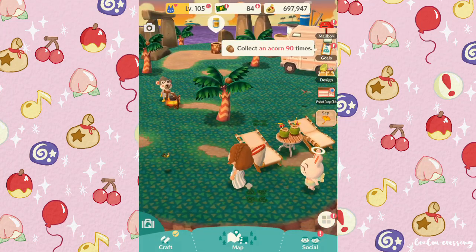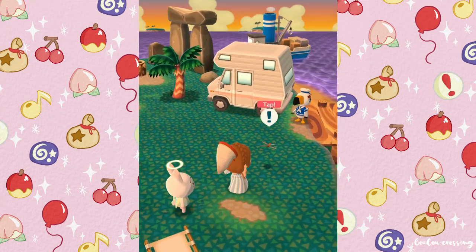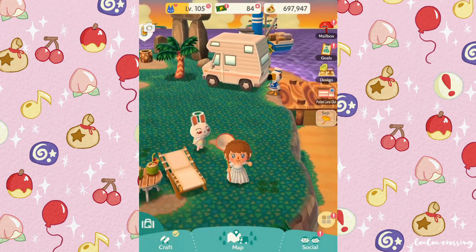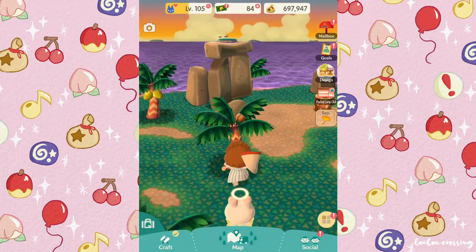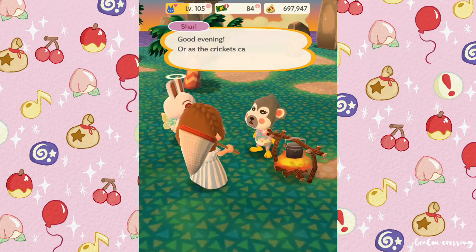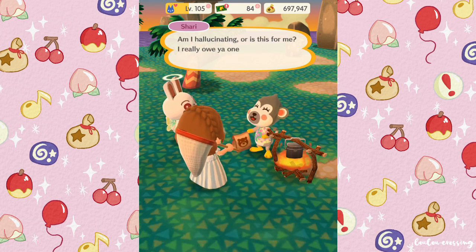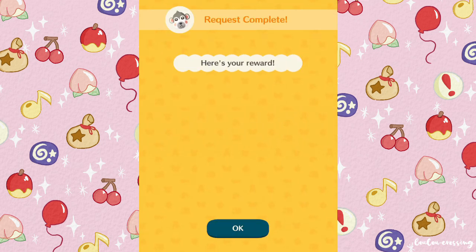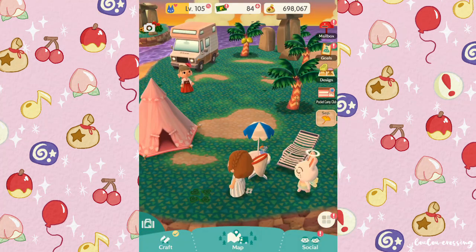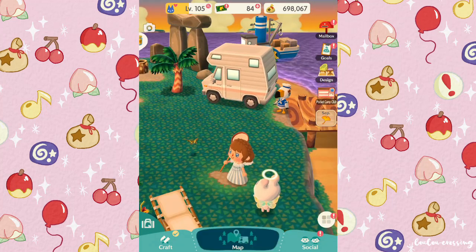Here we are at Sunburst Island and Shari's here - she's actually from my New Leaf let's play. I'm tempted to have her in New Horizons instead of Fuchsia, I really don't know. I always talk about my villagers when I'm playing Pocket Camp because I'm always conflicted about which ones I want since you can only have a small amount. I'm so sorry if you guys can hear dogs in the background - that's just my neighbor's dogs barking and there's really nothing I can do about it.